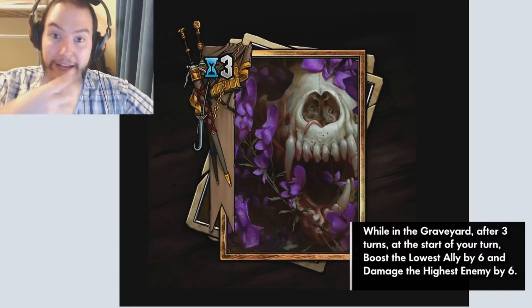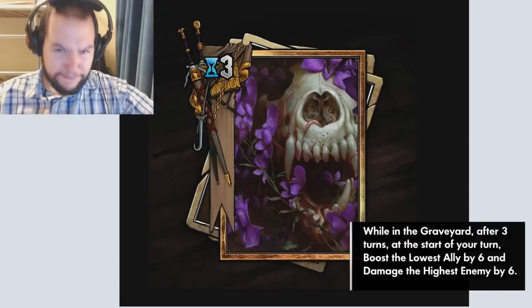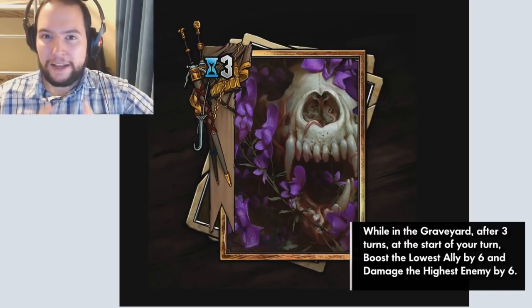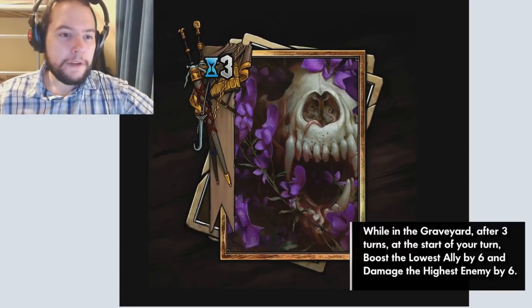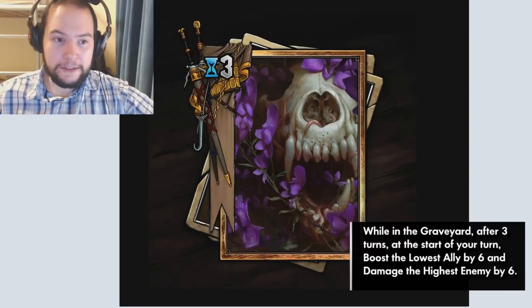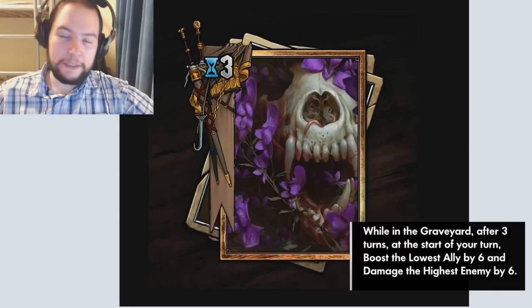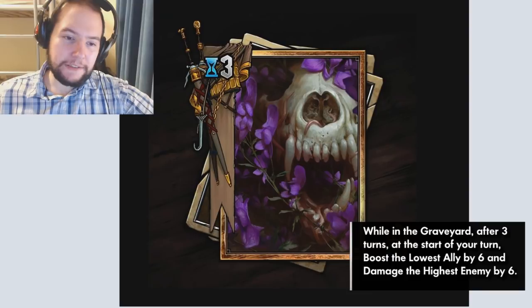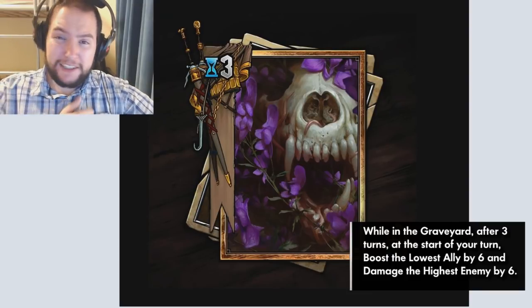It only activates after three turns while in the graveyard, so you have to get it in there first. There are several ways to do this. The most reliable and easiest way is King Bran at the moment, but I feel like that's a bit of a waste — it means you're losing value on King Bran and using it probably at the start of the game. There are other ways: the Giant Toad could eat it and get five value, and then it will go into the graveyard.